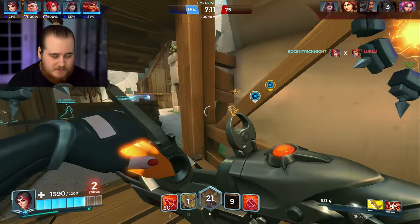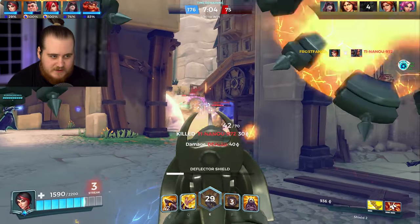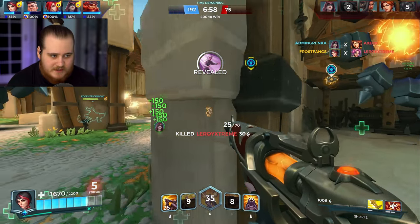We'll throw the mine up a bit — that's a pretty big reveal actually. We'll pop the Q, get rid of this Amani. Damage on Vivian is honestly kind of crazy. There goes the Fury. That's the Cassie ulting — especially when you've got your own ult up. I'm just going to dodge that Cassie for a little bit.